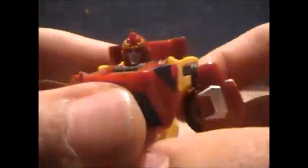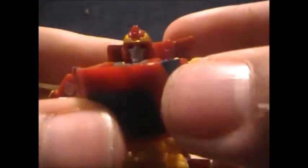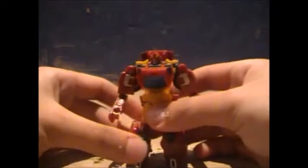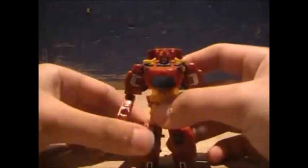We have Hot Rod Rodimus in his robot mode. The head sculpt is very Hot Rod — there's a hint of Rodimus with the yellow crest, but it's a very Hot Rod-ish head. You've got the silver paint and the blue eyes. He doesn't have the signature spoiler look, but you can take a piece of sticky tack or clay, stick it on the back axle, and give him that wing look. You've got some gray here, silver on the shoulders, and a tampo-printed Autobot symbol — that's about it. Needs more paint, but I'm used to it by now.